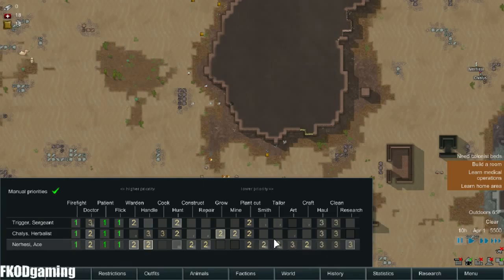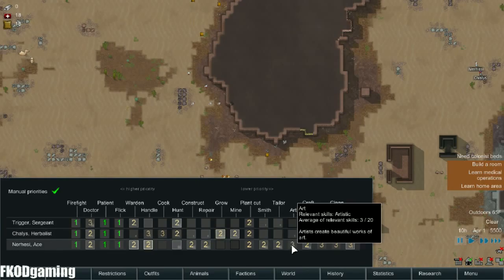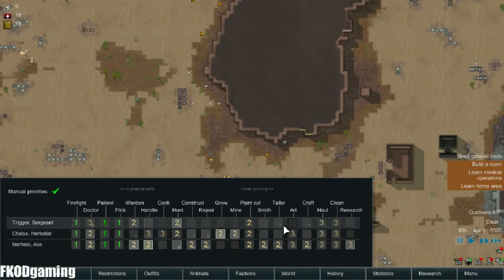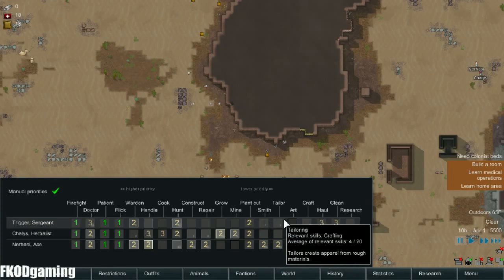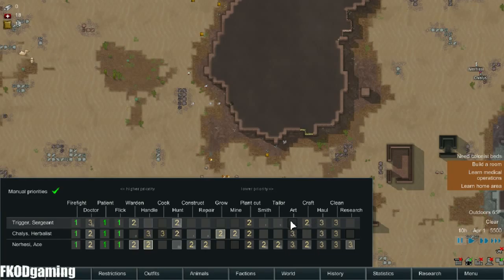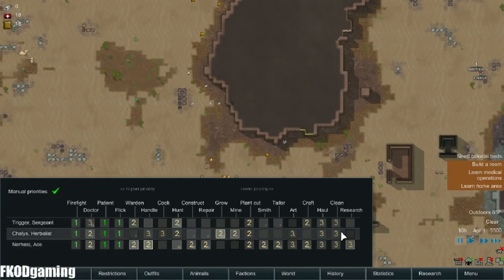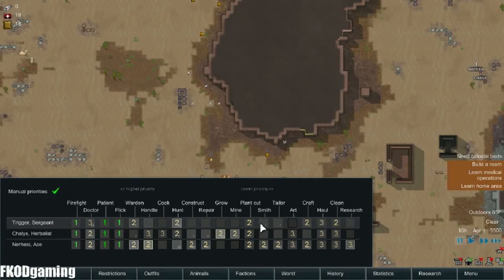We will set all of your stuff to 2. People with a passion for art can go ahead and do art. Trigger can do crafting, but not smithing and tailoring until he's level 6, I think.